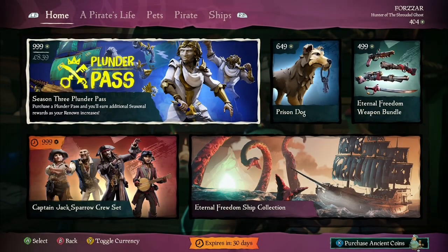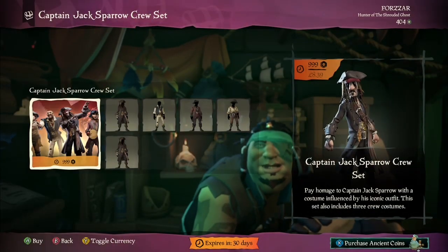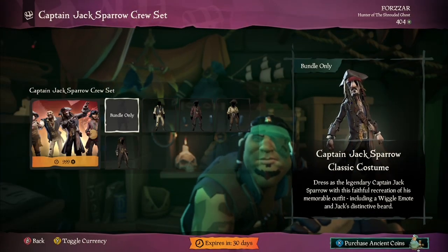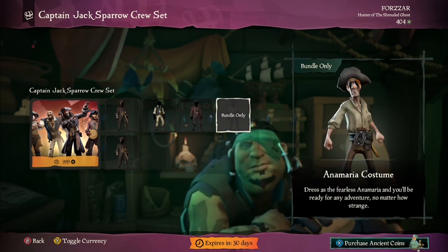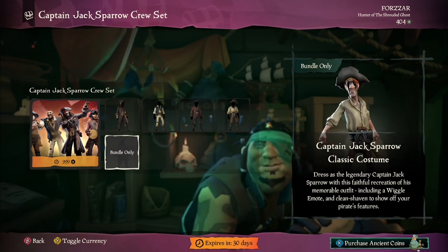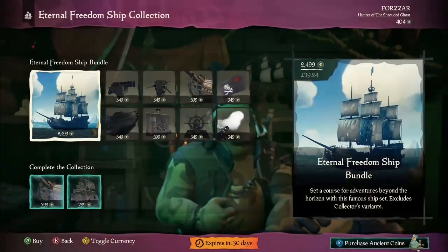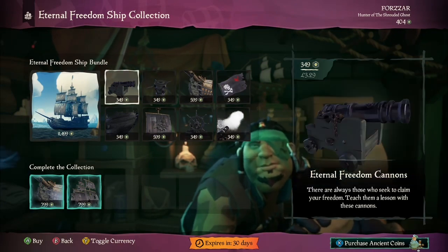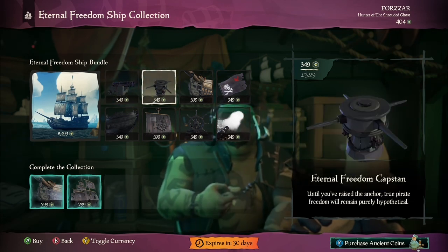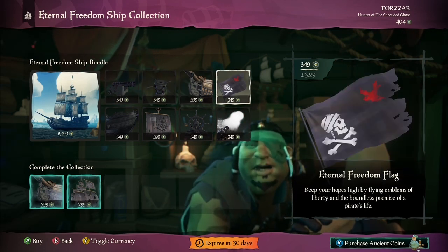Now for the bad news. All of the cool clothing and ship sets you will have seen in the trailer for A Pirate's Life — you guessed it, they're locked behind a paywall. You'll find them all in the Pirate Emporium. The prices don't seem to be any different from the usual cosmetics. The full basic ship set is still £24.99, with the extra connector variants being £7.99 each.